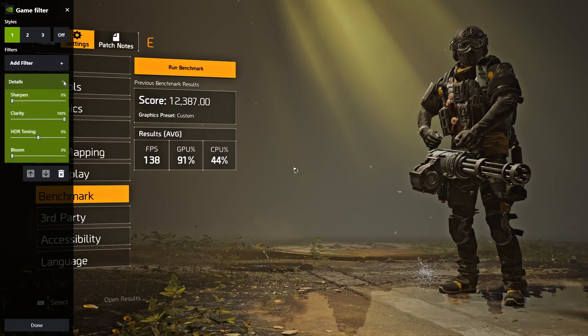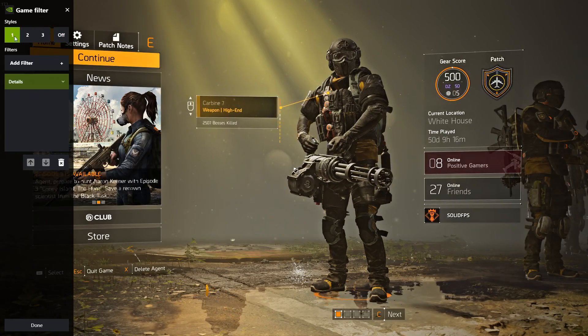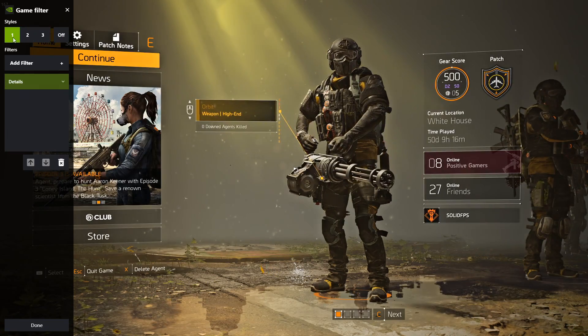One final and optional setting is the NVIDIA details filter. Clarity is set to 100 and all other sliders are set to 0. I like how it makes things stand out a little bit, but it does come at a slight performance cost. Notice the differences when I toggle it on and off.